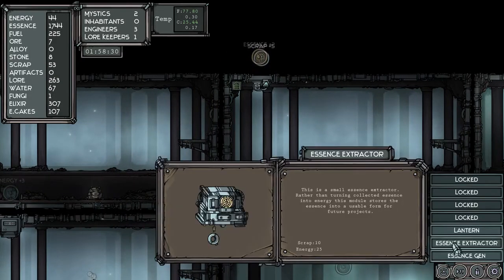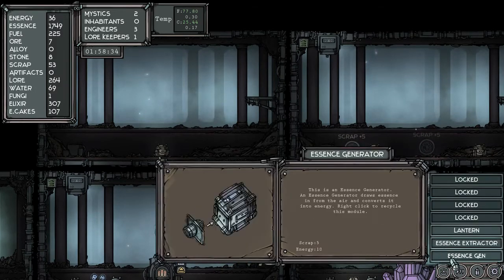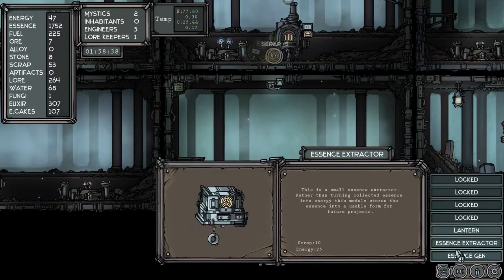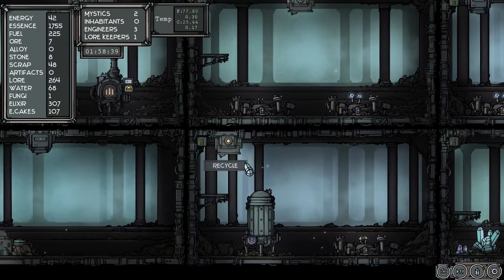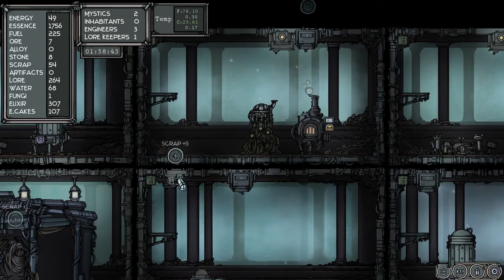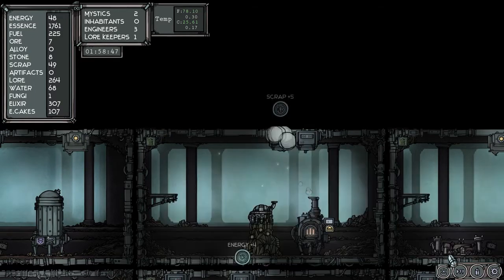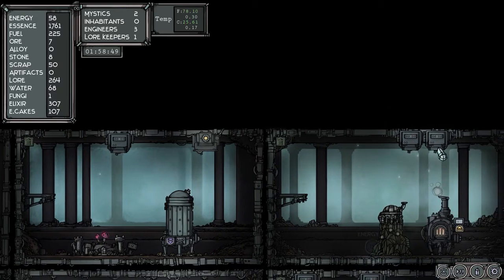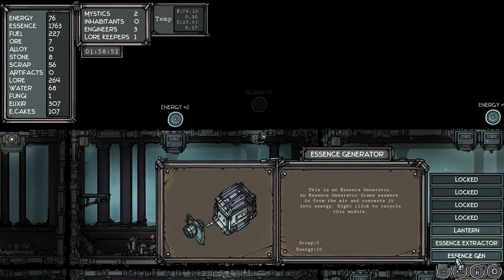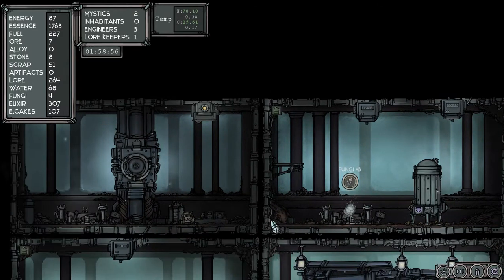Oh, Michael, Michael, Michael — what are you doing, man? I need essence generator, not extractor. I don't think I'm in deep trouble right now, but there is that possibility. We've got plenty of essence so we don't need that — we need energy. Okay, we got some more mushrooms but every time I click it costs energy.